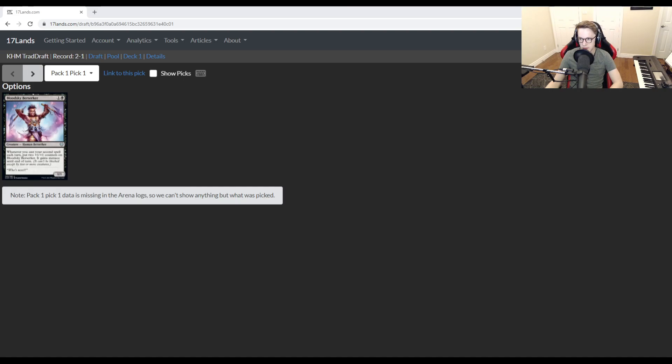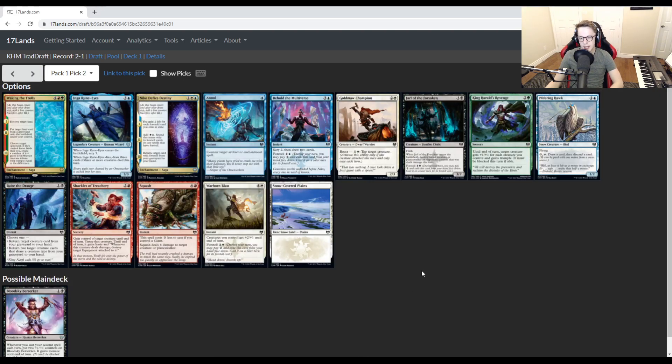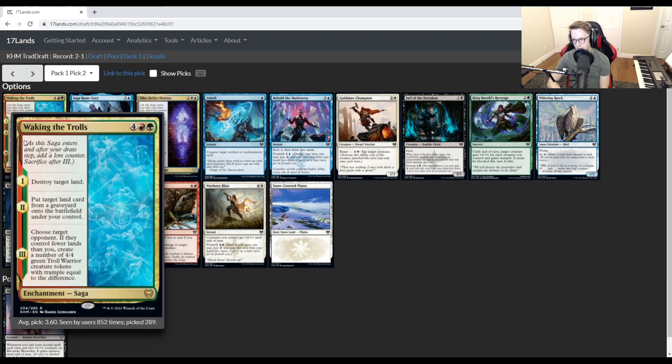We selected Bloodsky Berserker first. Let's see what's in pick 2. We get passed a pretty sweet one here — Waking the Trolls, a pretty bomb rare. I've been crushed by this a few times, especially if you can ramp into it with a Glittering Frost or Sculptor of Winter that untaps a snow land. Destroying their land, ramping yourself, and then creating 2 or 3 4/4 Trolls is usually pretty back-breaking for the opponent. It's a very excellent card and it's going to be hard to beat.